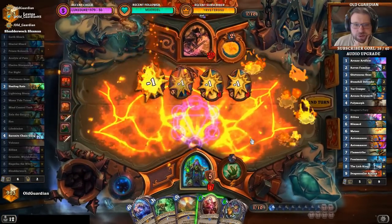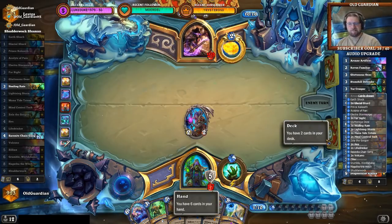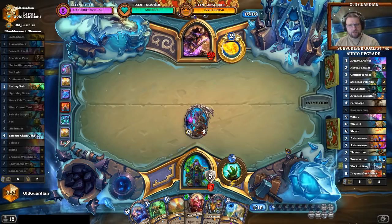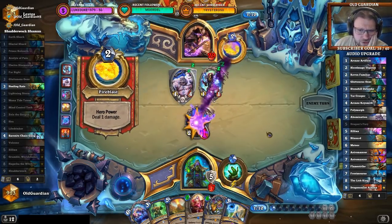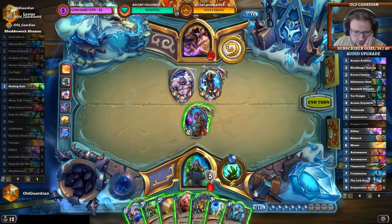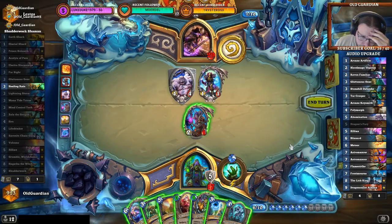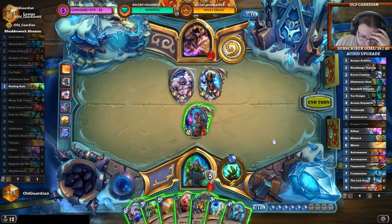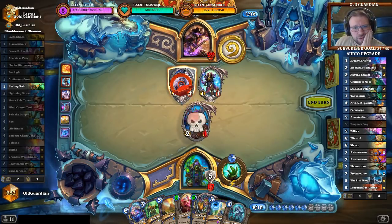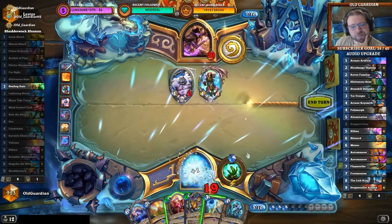Beakered Lightning into another Volcano — I can also play the Keleseth afterward. Two cards left in deck, one of them is the Saronite Chain Gang. I don't mind those fellows — there's the Chain Gang. I wanted to use this with Grumble. Next turn I'll be out of cards. Do I have enough time to play Chain Gang and Grumble and then Shudderwock the following turn? Because I could also play Chain Gang and Shudderwock on the same turn — my hand is not too full. I think I can afford it.